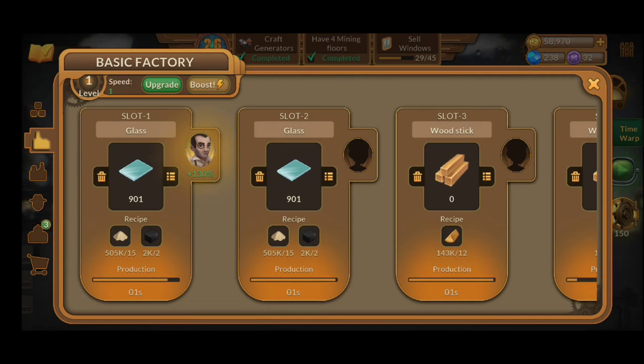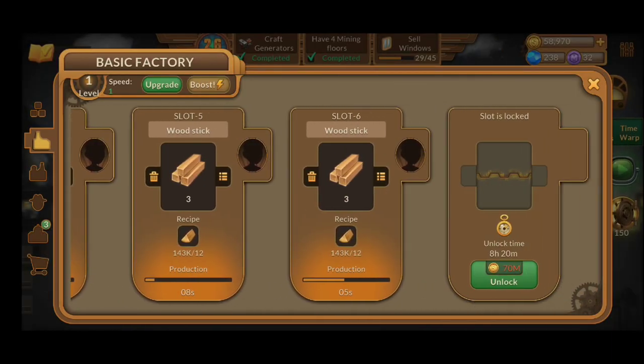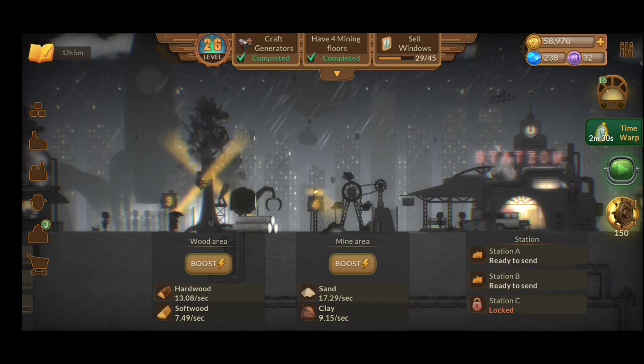You're going to be able to unlock new slots and also boost your factories, so don't forget about that. In order to unlock the next slot, you'll need quite a huge amount of gold coins. But you'll also be able to watch some ads to decrease that wait time — for example, 8 hours and 20 minutes can be reduced by watching ads, and that will be really awesome.